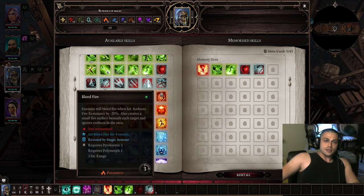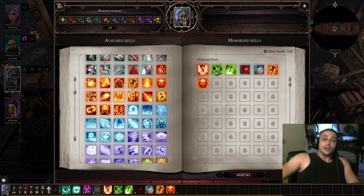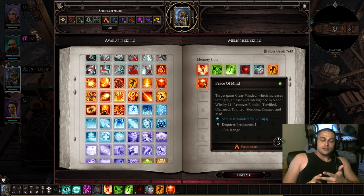From pyromancy, the skills you need are Haste and Peace of Mind. Haste removes slow and cripple and gives you one more action point for the next round — absolutely insane for only one action point. Peace of Mind gives you wits, which increases critical chance. When you score a crit you hurt more, and it raises strength, finesse, and intelligence — so it doesn't matter what type of damage you deal — you will hurt more.